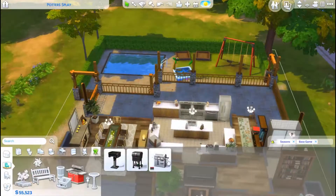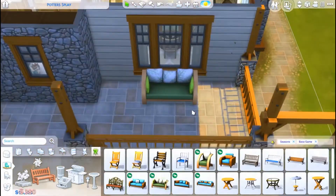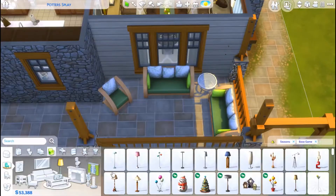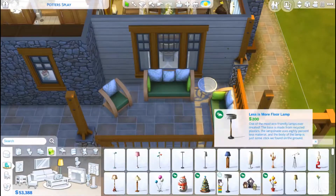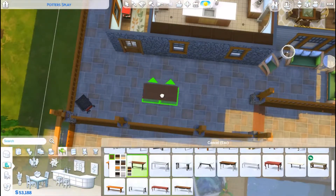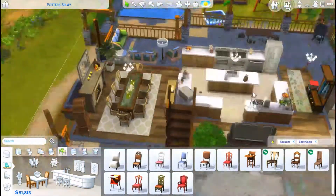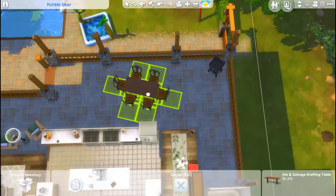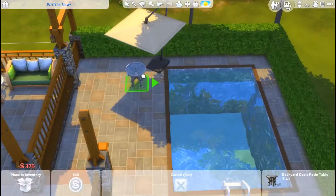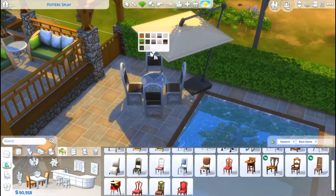It's base game and Seasons only, so even if you just have the Seasons expansion you'll be good to download and play with it. I really like how this house turned out. I did cut the footage of the front porch since I didn't add anything very interesting there — just some plants, another table with chairs, and two couches — but they're visible in the screenshots.